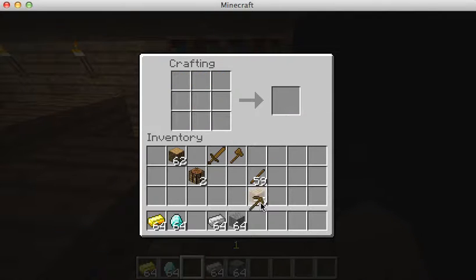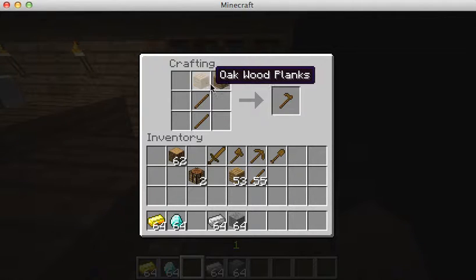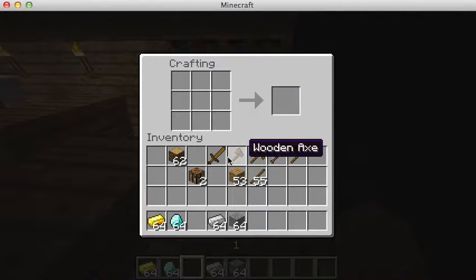The pickaxe is crafted similarly. Last but not least, the shovel: two sticks and one wooden block. And then the hoe: two wooden oak blocks on the top and two sticks below. Now you have a whole collection of wooden tools and weapons to use in your Minecraft experience.